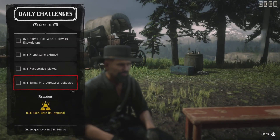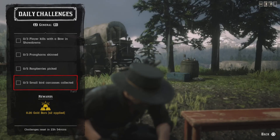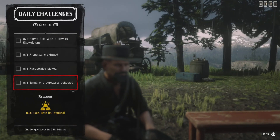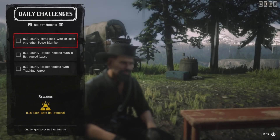For three small bird carcasses collected, go to Emerald Station and just run through the bushes to stir up the small birds, shoot them, and collect them. That challenge will be done. That's it for the general challenges — let's get into the roles.